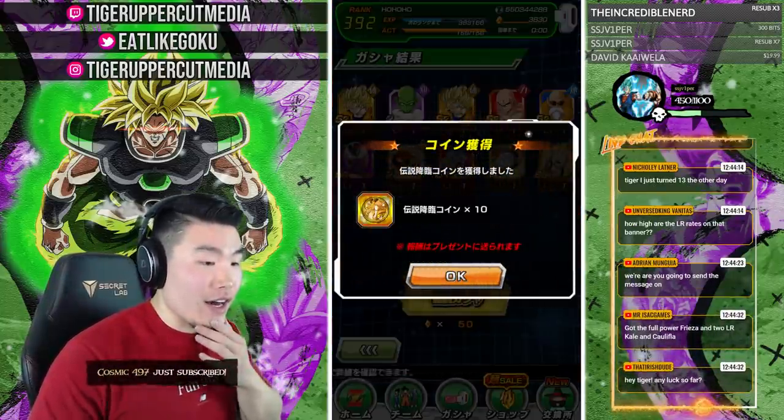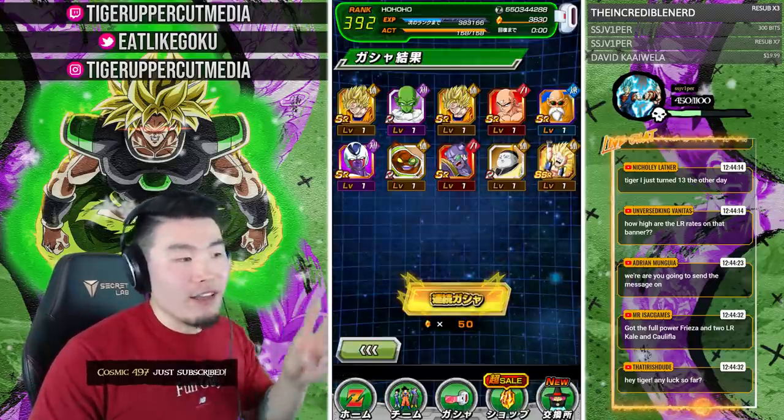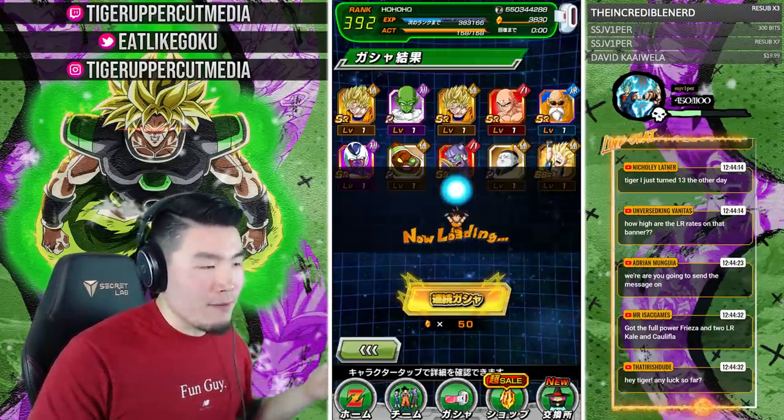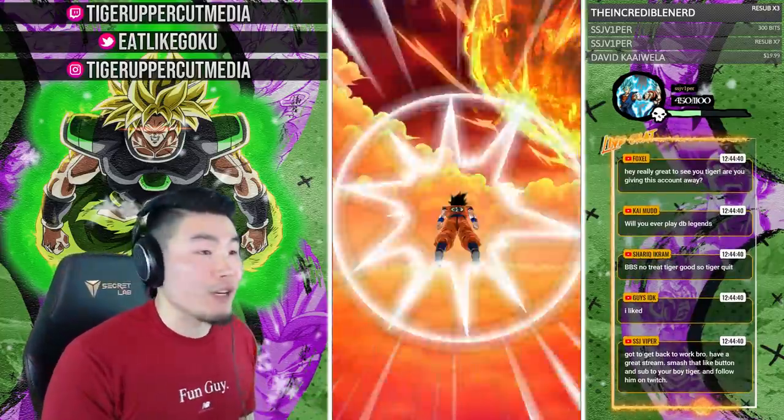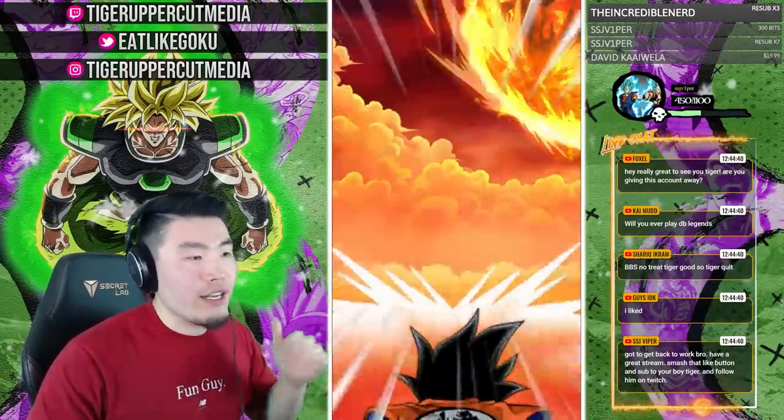Any luck so far? That Irish dude — we've gone 3 LRs so far in about 400 stones. 3 LRs in 400 stones: 2 Freezas and 1 GT Trio. This account is looking really, really nice right now.